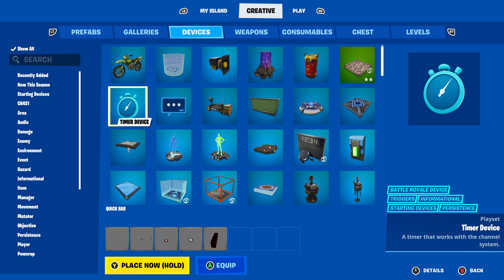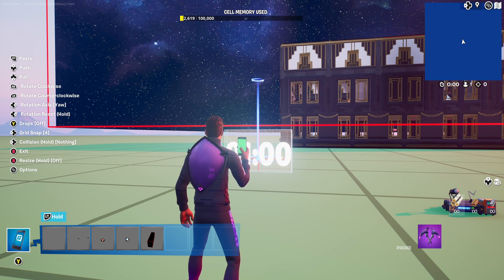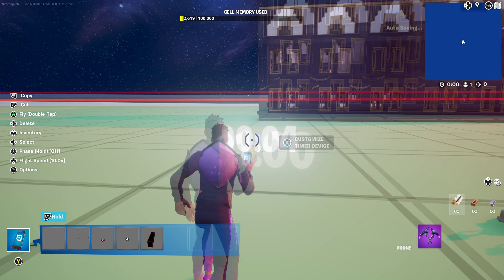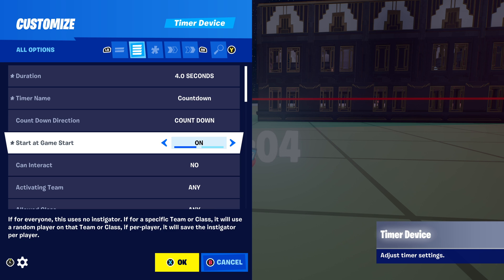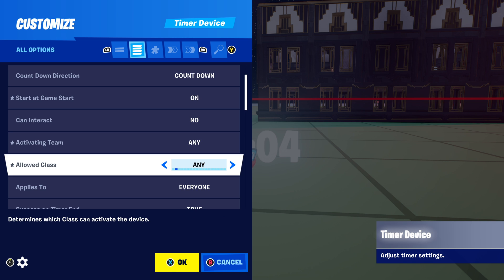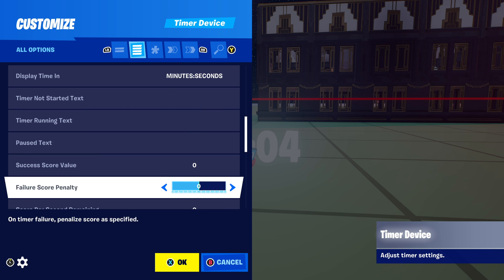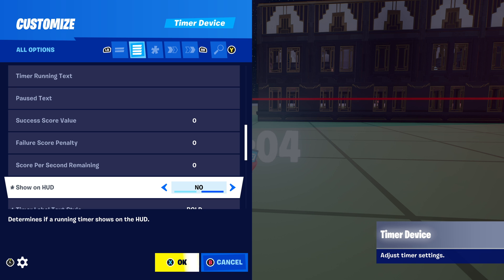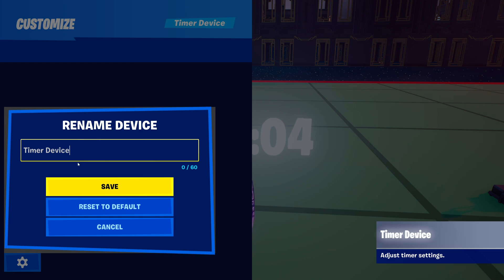Go to Devices again and grab a timer device. Place that down and adjust the settings. Duration: make this a four-second timer. Timer name: countdown. Start at game start: yes — we want the timer to start at game start. Activating team: any. Allowed class: any — set those to any so everyone sees this countdown. Visible during game: hidden, we don't want people to see it. Show on HUD: no, that's very important. Last but not least, rename your timer device — we're going to call it 'timer device wall.'